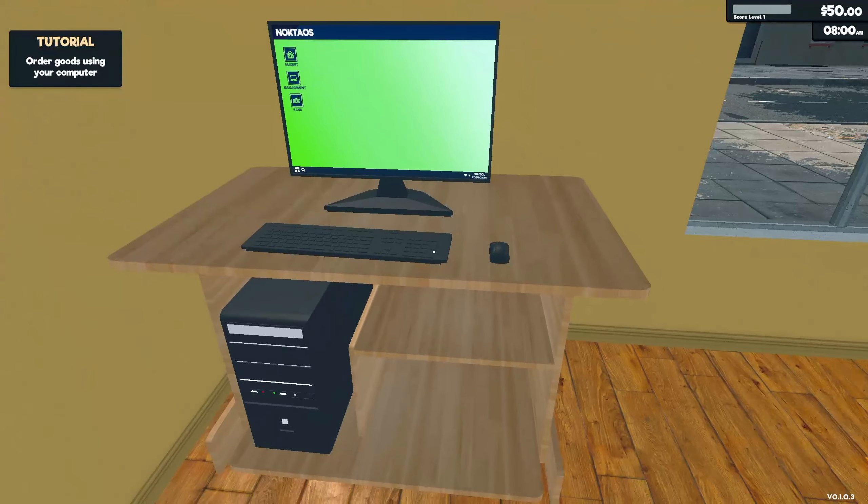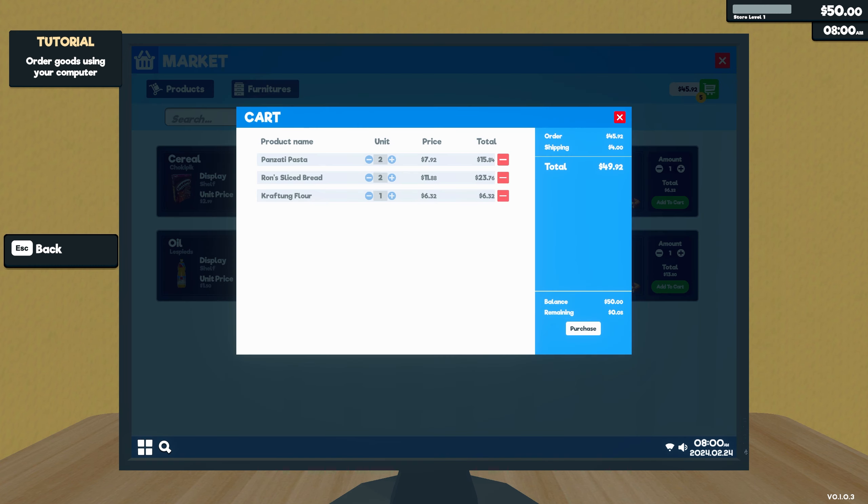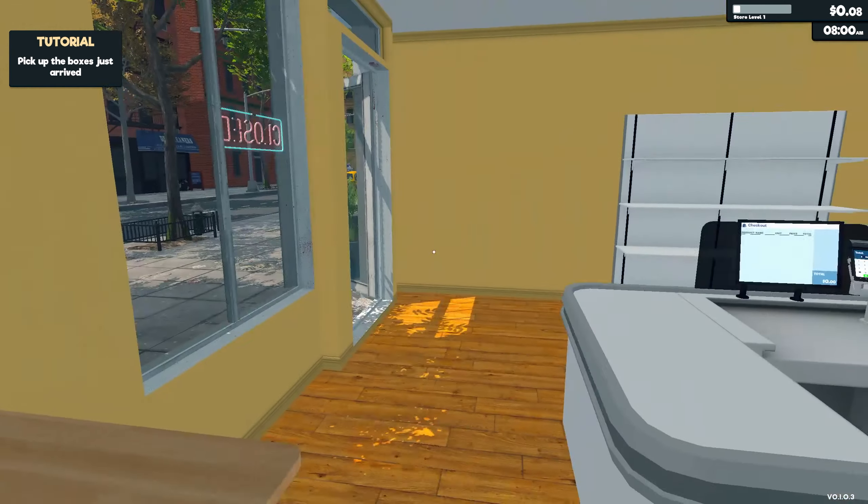We have a different computer this time. We have $50 to start. We've got sugar, powdered flour, oil — sliced bread went up, oh my lord. We could purchase one more thing — definitely not powdered sugar. We'll grab some flour. We'll purchase that and have eight cents remaining because there are shipping costs.